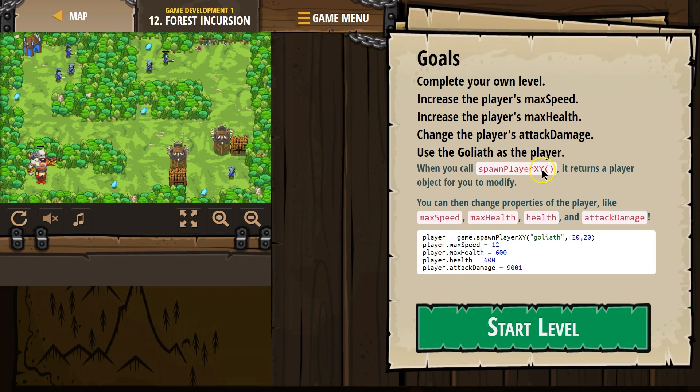When you call SpawnPlayerXY, it returns a player object for you to modify. That must be like the type of player. You can then change properties of the player, like max speed, max health, health, and attack damage. So player — we're creating some variable here, and they chose to name it player.